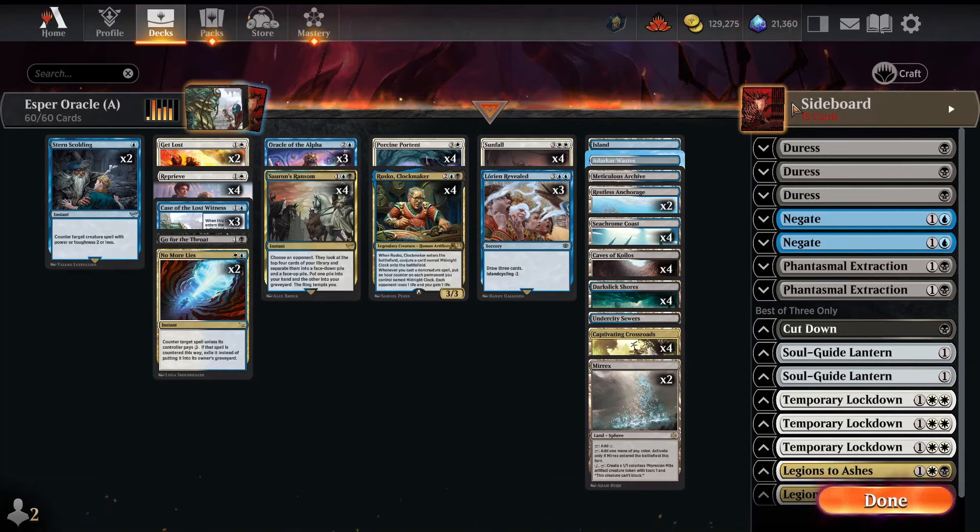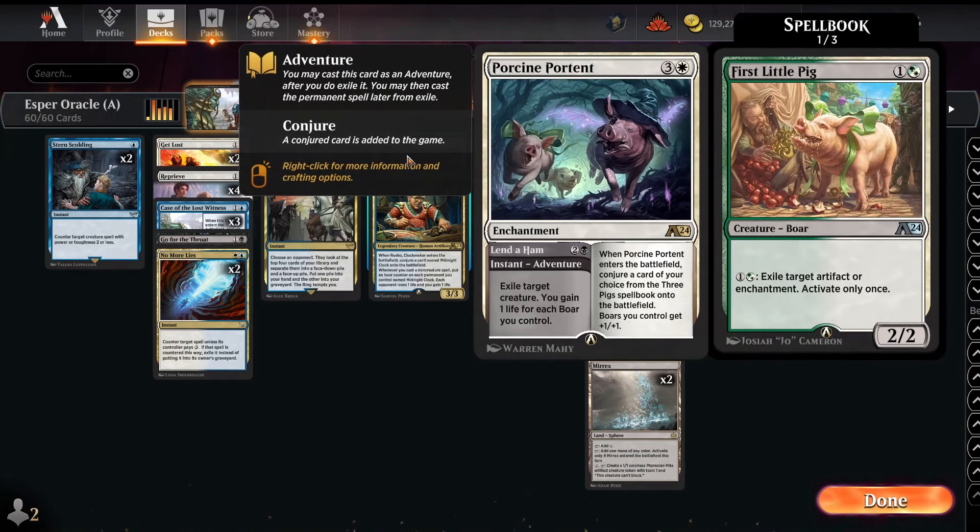Let's get into the deck tech. First and foremost, this is a control deck with some of the most powerful spells in the format. The headliner removal spell — which we run a full four of — lets you exile a creature for three mana, and sometimes gains you life if you've already cast a portent. You also get the enchantment side: First Little Pig exiling artifacts and enchantments is really relevant against cards like One Ring, Case of the Lost Witness, Insidious Roots, and Palantir.